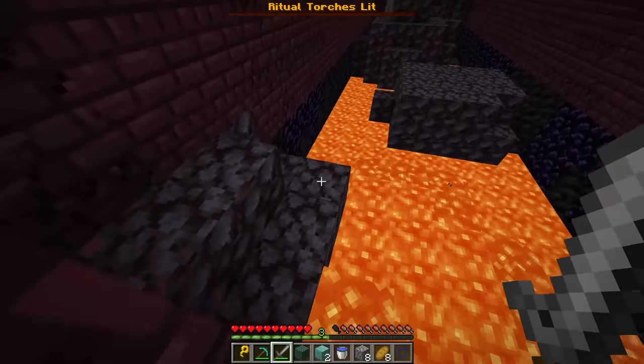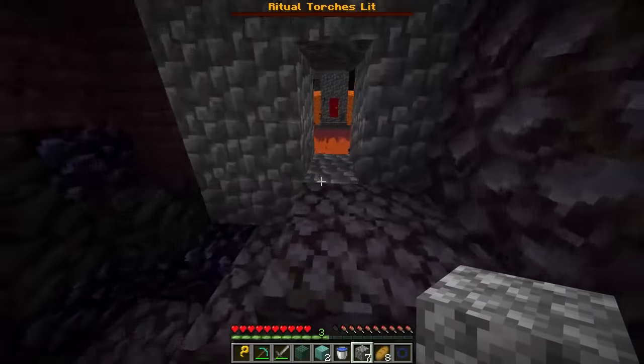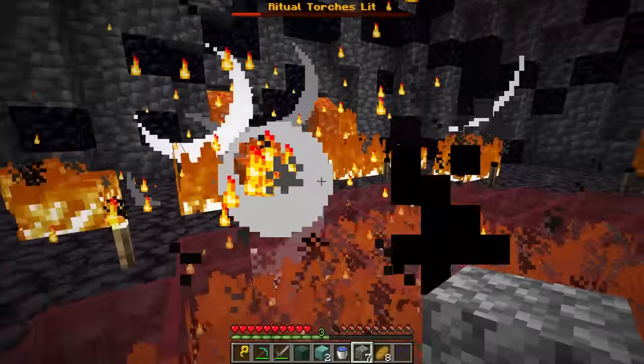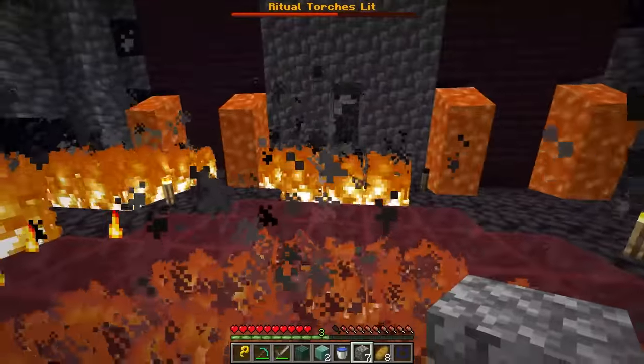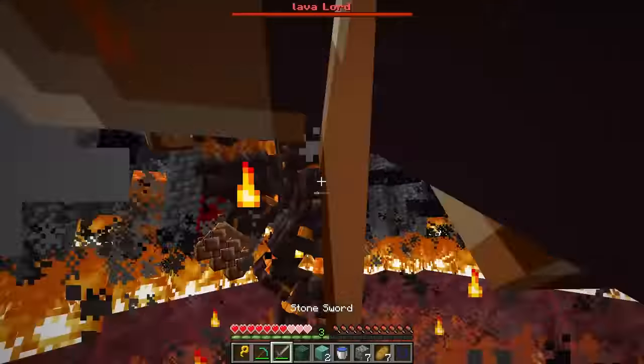Let's go inside. And real quick, it looks like I'm having to do parkour. Let's make sure not to fall in lava. Let's go in. What the heck? So I gotta light all these things. How do I light it? There we go. Let's light you guys up. Boom, done, done, done. Oh gosh, that's a lot of fire. Is that all of them? Where's the last one? Is it above me? Come on. I think I got it. That was a mistake.